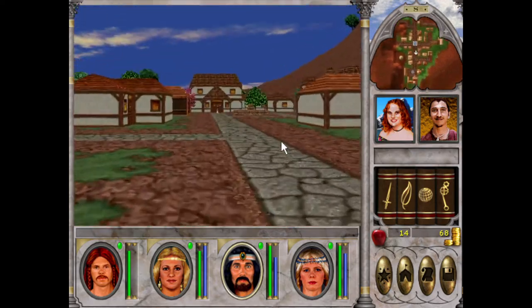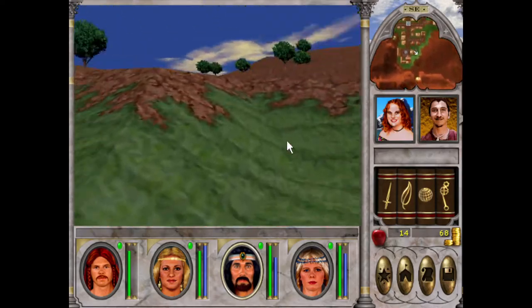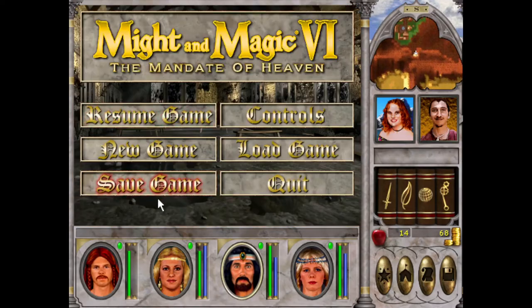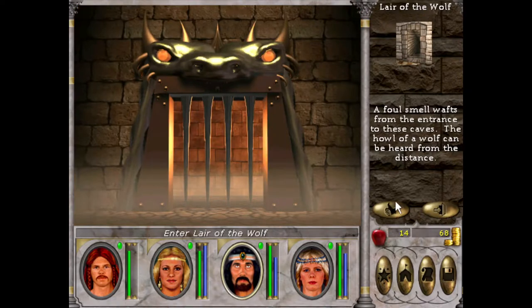Spent about 20 minutes doing some shopkeeping and bringing you up to date. I think it's about time we delve in here — and yes, there are normally wolves here but I cleared them out before. Let's save here. Lair of the Wolf — a foul smell wafts from the entrance to these caves; the howl of a wolf can be heard from the distance. Love the animation.